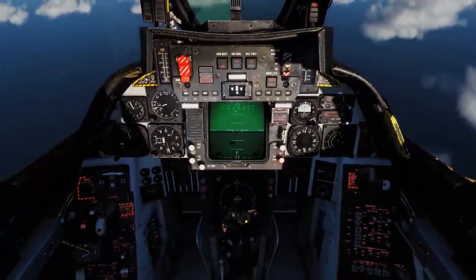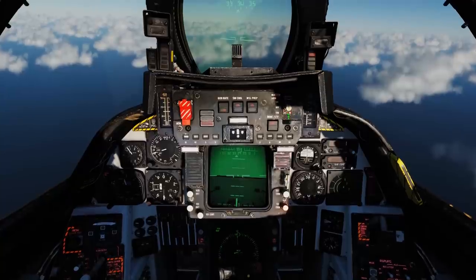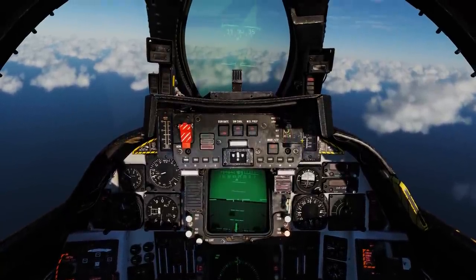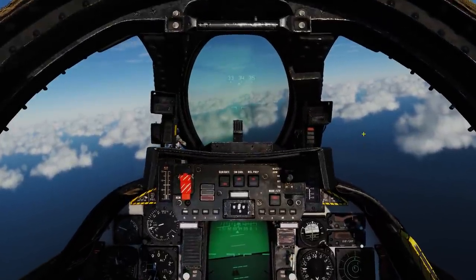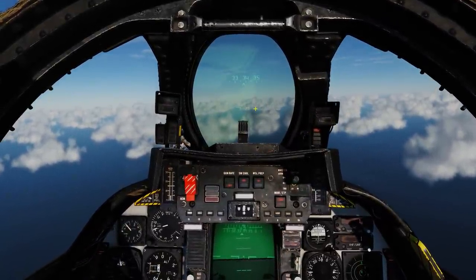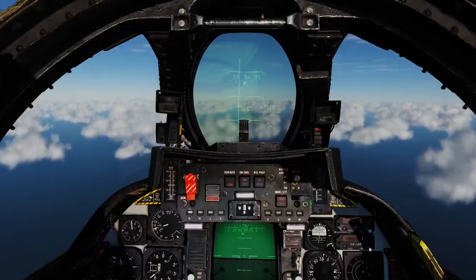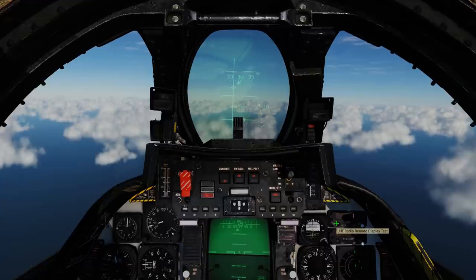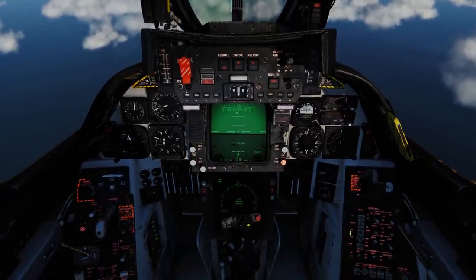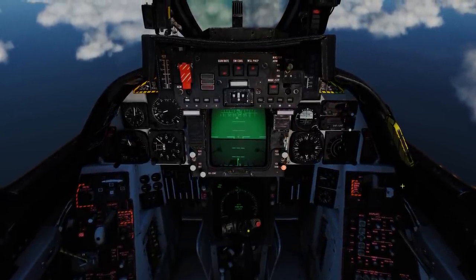We are now ready to drop bombs. To actually drop the bombs, all we're going to do is hit the master arm and select air-ground mode, which is the second button from the bottom. You'll see the HUD pulses here as it's calibrating, and then we get our CCIP drop line. And that will be the SA-6 surface-to-air missile defenses, so let's get ourselves back into air-to-air mode.